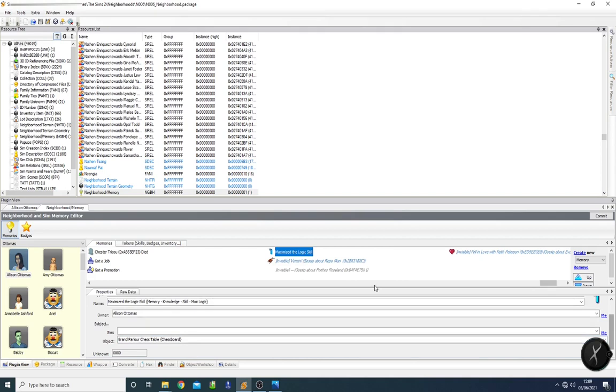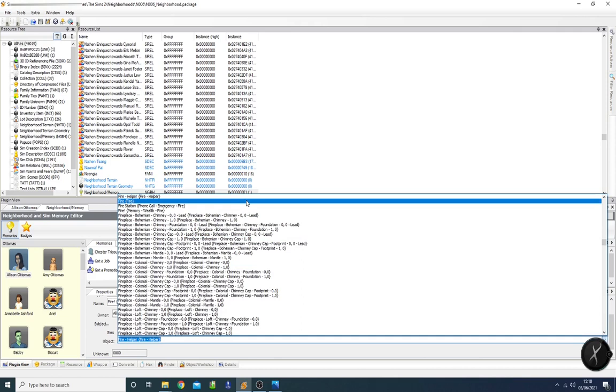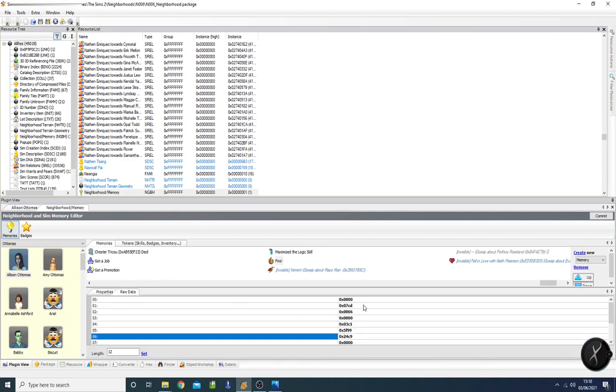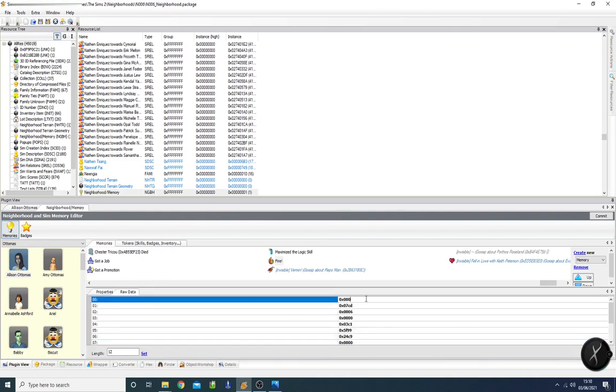We've got to explain how she lost those skill points. Although it doesn't happen in normal gameplay, we'll say a fire scared her so bad she lost it all — that's where the fire memory comes in. We search 'fire', set the owner to her, and the object is going to be the fire. Since this was a negative memory for her, we go into Raw Data and change it to a four — now it's negative for poor Allison.